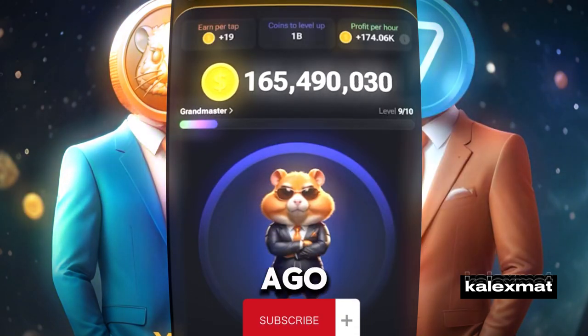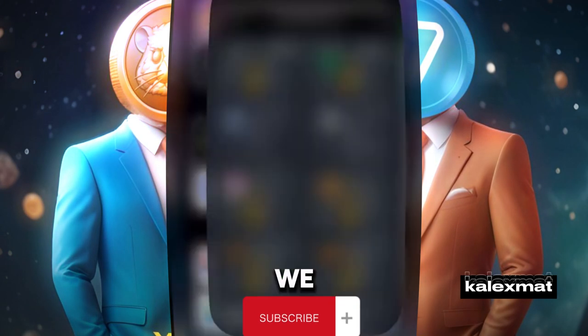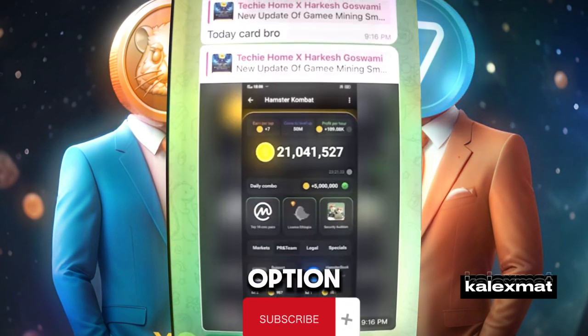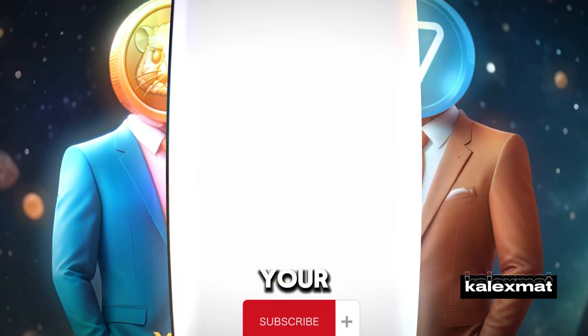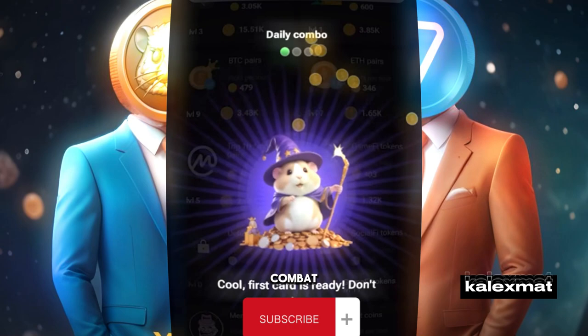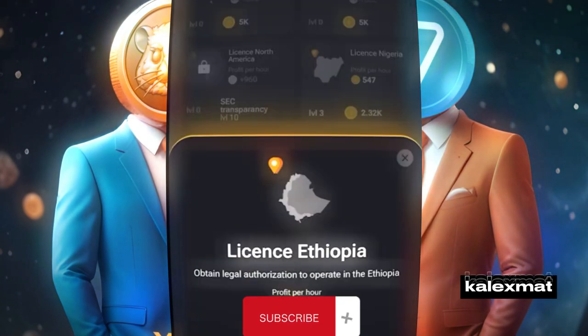Just a week ago, the official announcement was made through the TON blockchain that they are going to launch via TON blockchain. But today, the option to connect the official wallet has also been provided, and you can withdraw your tokens as well. So if you have mined through Hamster Combat, I will guide you step by step on how to connect the wallet and claim the tokens.